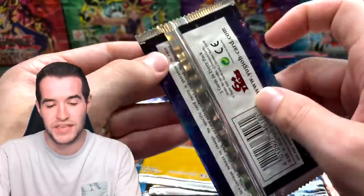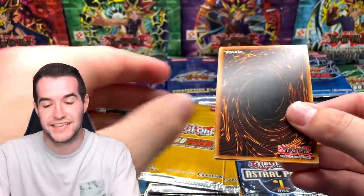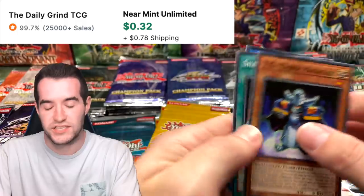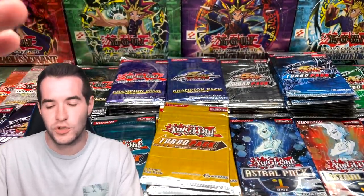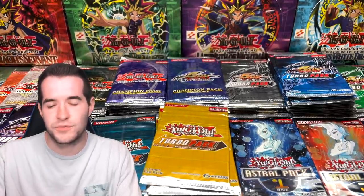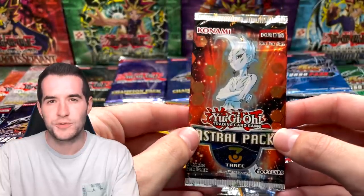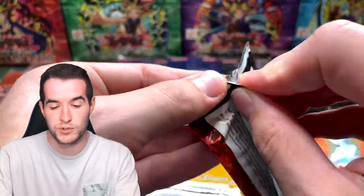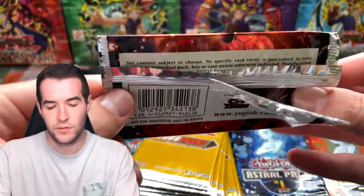Kaz sent these in to be opened, which is so awesome — great content. So we have a TG Cyber Magician and a Reprodocus. Some of these OTS packs have a foil every pack, with about one in 16-17 odds for an ultimate rare. For Astral packs there are only three ultimate rares per set, and for Turbo Pack there was only one per set — so if you hit it, you hit pretty big.